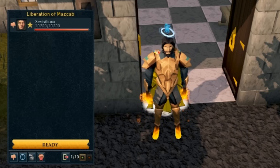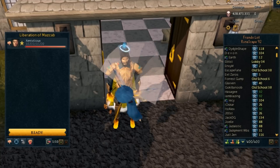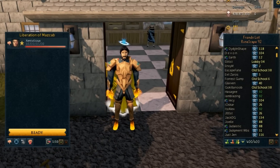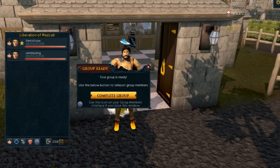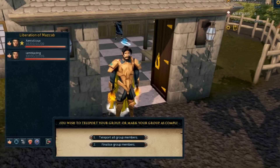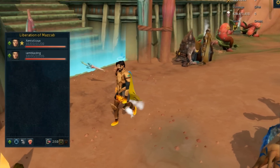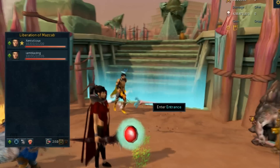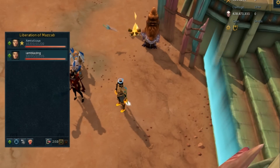To invite someone, press the invite button and type their name, or right-click them in your friends list or clan chat and select 'invite to group.' Once everyone is ready and out of interfaces, click Ready and you'll be teleported to the raids entrance. Click 'complete group' to finalize — no one can join or leave after that. Then select Teleport. You can choose between Beastmaster and Yakimaru at the entrance, and the leader must enter first.